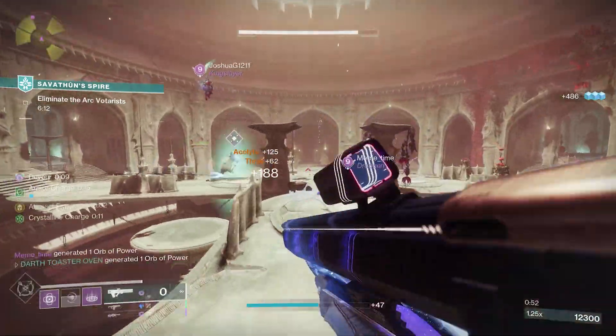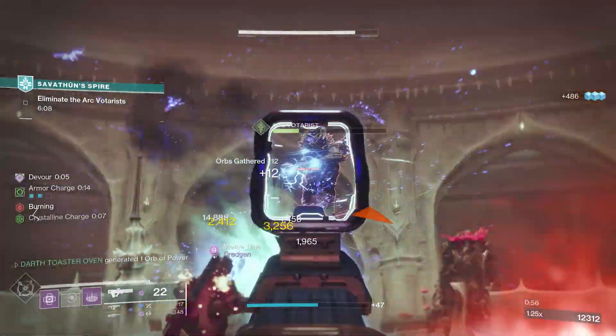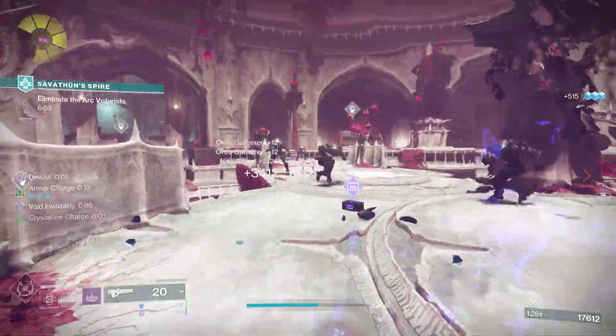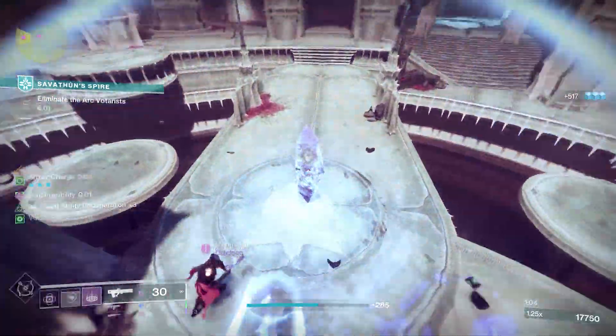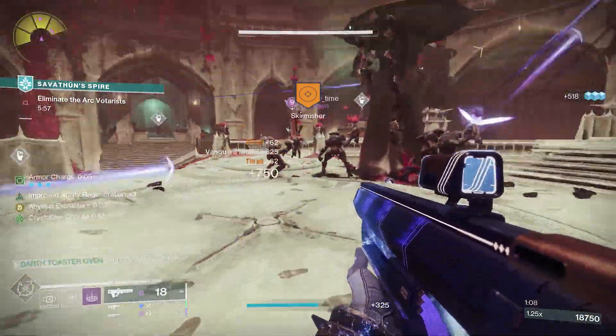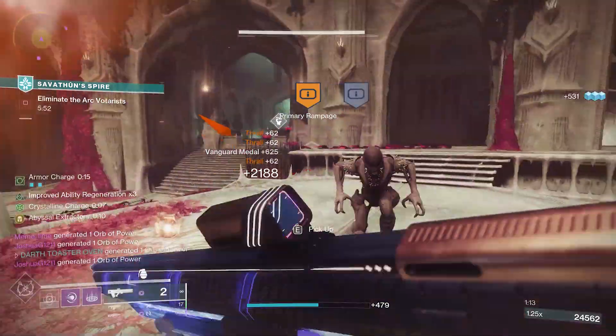The encounters rotate around arc, solar, and void, meaning that in one run you can get the funny void rock, and in another you can get the synaptic spear. The encounters I've seen are moving solar crystals, killing abominations, mailing arc crystals, destroying void crystals, killing a hive lightbearer, and dunking for a relic.